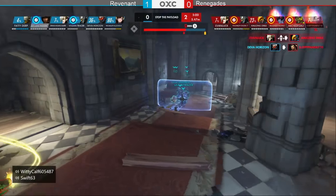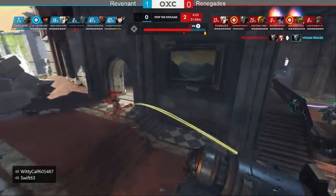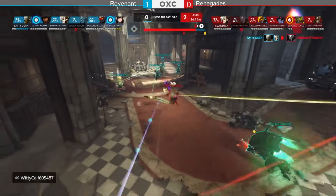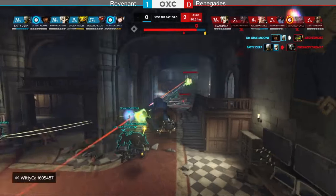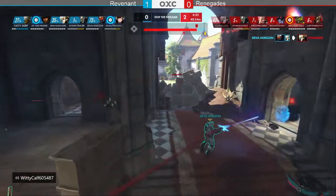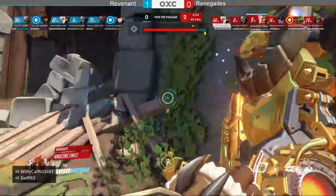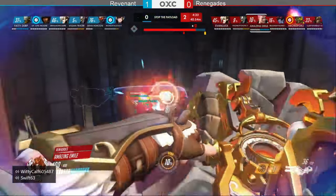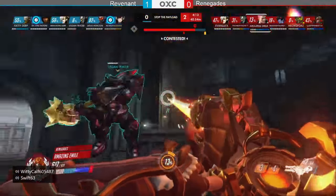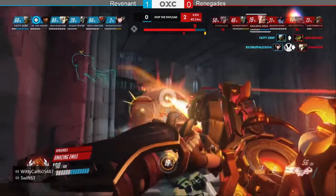Jun Moon finally gets a pick but it's a little too little too late. The shatter comes out dropping Evan Luck in the back but no follow-up, and he goes down. Arch with the sound barrier — and he goes down too. Jun Moon with a pick, two down on Renegade's side, they might have to back up. Evan Luck gets picked by Diva Horizon. Time to reset. Sleepy Panda hops off Hanzo, and Amazing Emil swaps off Pharah to Zarya — smart pick for this last point.